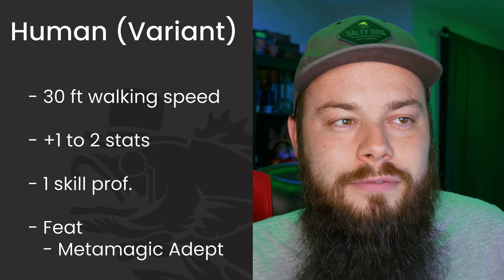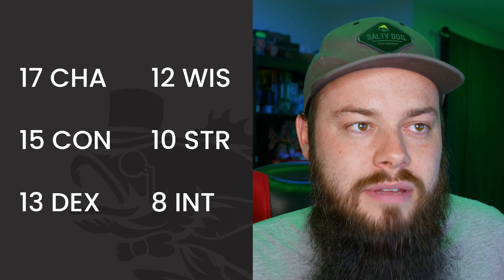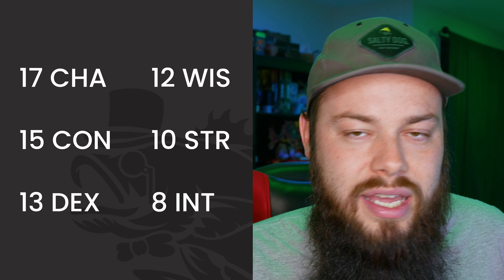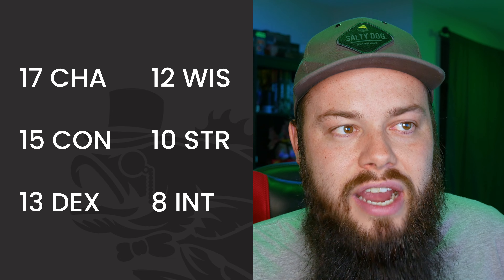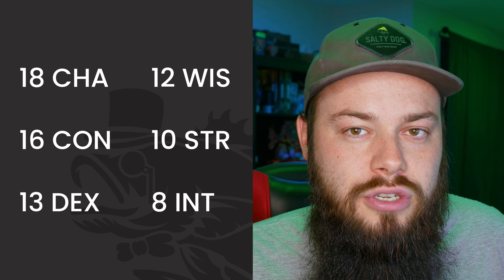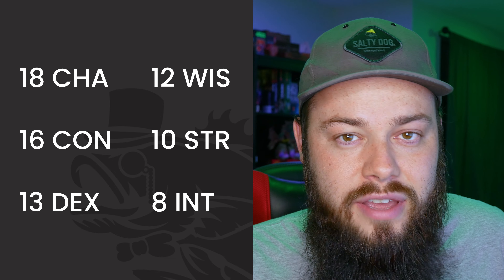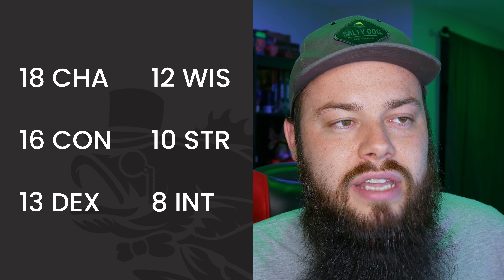For stats, using the modified standard array: top stat into Charisma, next Constitution, then Dexterity, Wisdom, and Strength and Intelligence are interchangeable. As a Variant Human we get two +1s, going into Charisma and Constitution. We'll shore up that odd-numbered Dexterity a little later. For equipment, we're not wearing armor or using weapons — purely focused on spells.